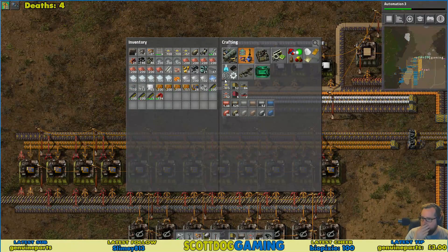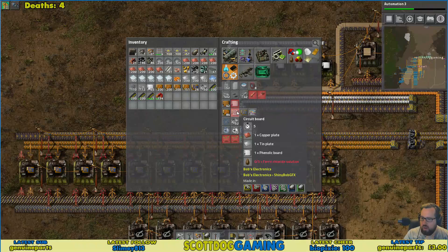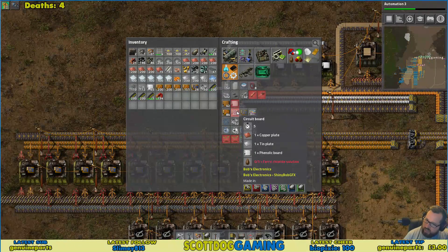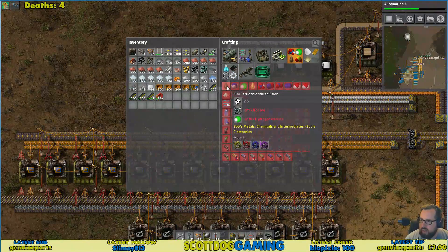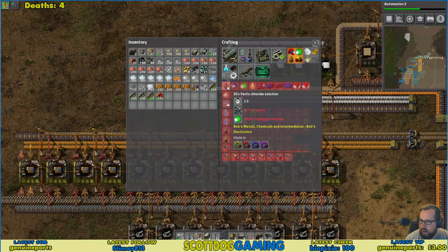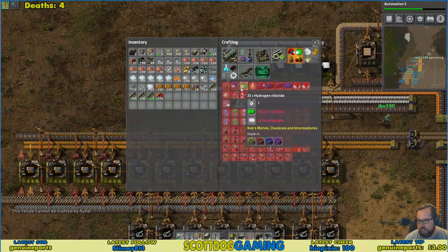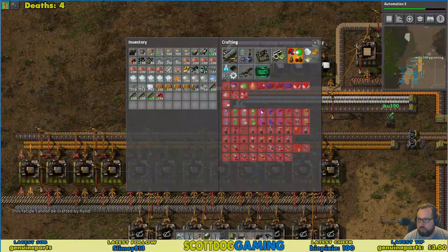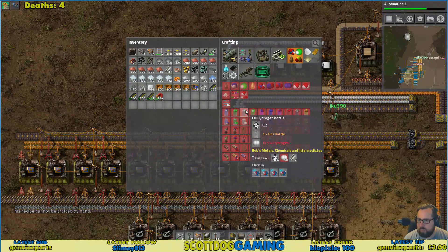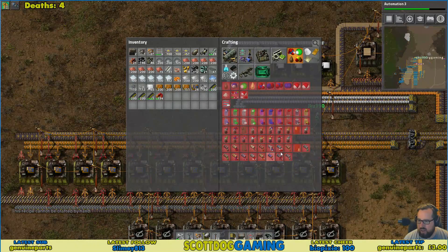Okay so for these we need... Jesse, do you need a job? Yes sir. I'm working on something but I could shift focus. I need to know how to make ferric chloride, which means I need hydrogen chloride, which means I need chlorine and hydrogen. I can't see anything — it's probably something we should just know.